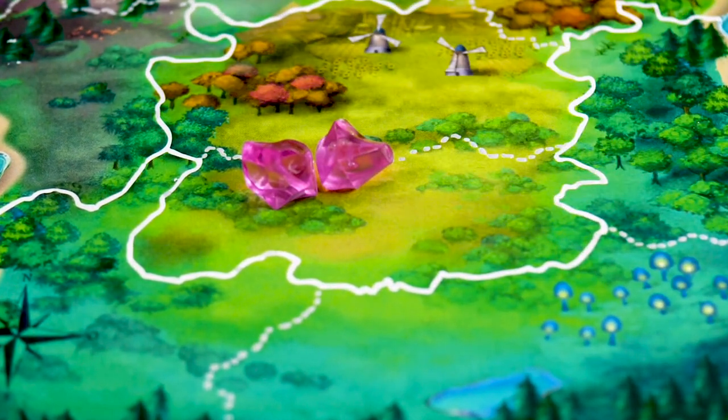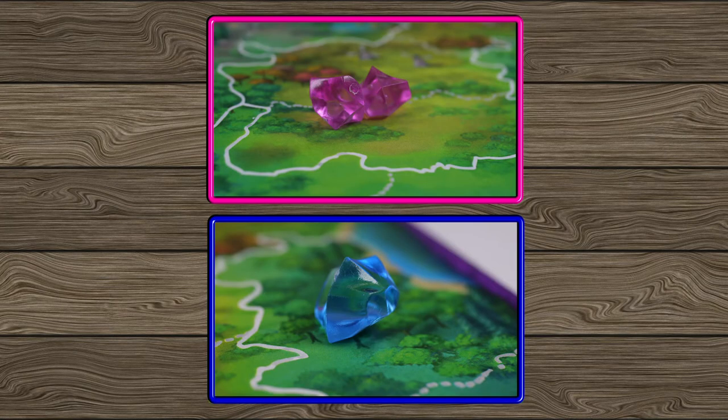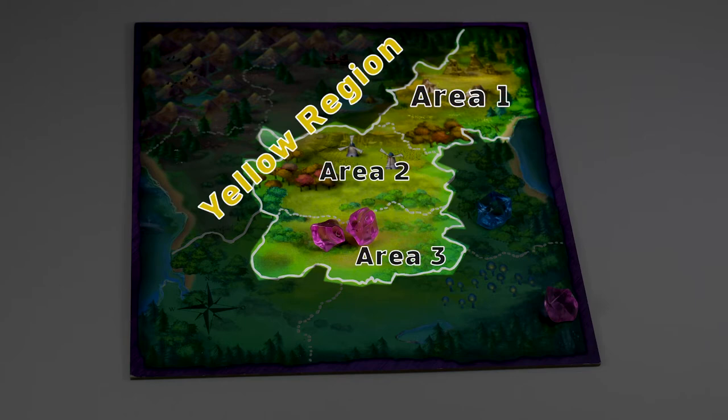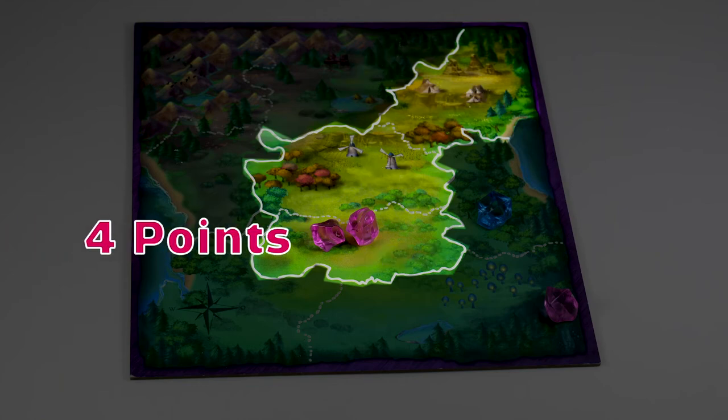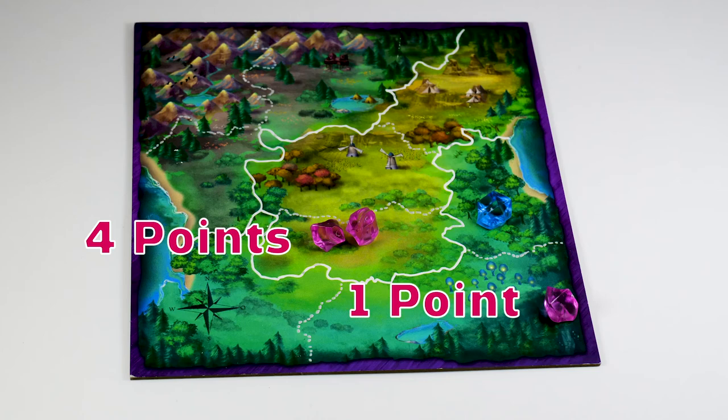The game ends if both players have no character cards left in their hand — in this case, they add up all of their points. Or the game will end immediately if any player has no more crystals on the map, in which case the other player wins. You receive one point for each crystal you have left on the map. If you control the majority of areas in a region — a region is made up of three areas of the same color — then every crystal in that region counts as two points. All other crystals on the map count as one point.